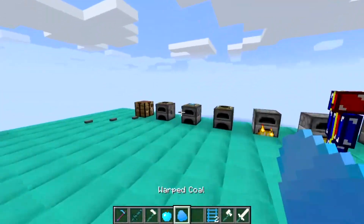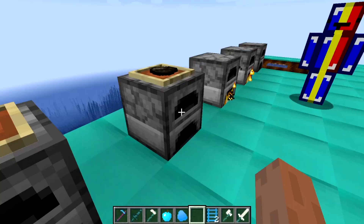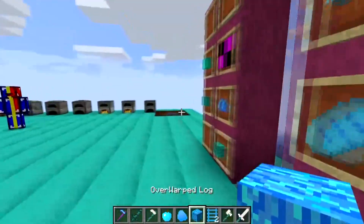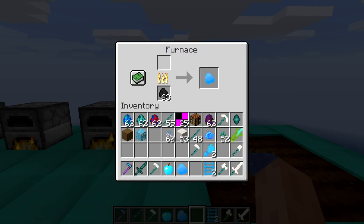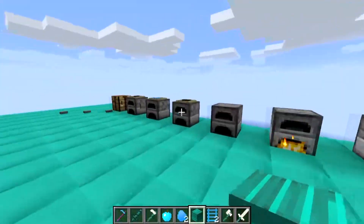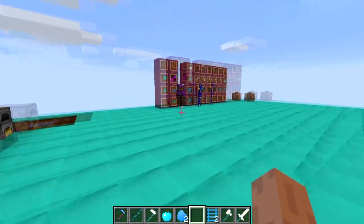The next thing is warped coal, which is obviously a coal that can smelt items in a furnace. Coal smelts eight items, charcoal smelts eight items, but warped coal only smelts five — that might be changed in the future. How you get it is you put overwarped logs into the furnace and it gives you the warped coal. The logs and leaves are called overwarped. We then have planks — I hate this texture but I haven't got around to changing it yet.